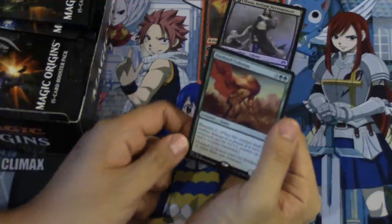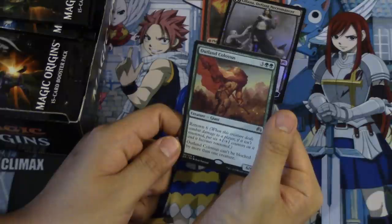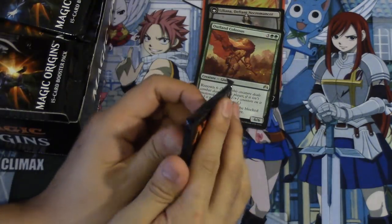So the creature is a giant, five mana, renowned six - whenever it can't be blocked by more than one creature. And it is a six-six, so give it trample and double strike and it becomes very, very good.